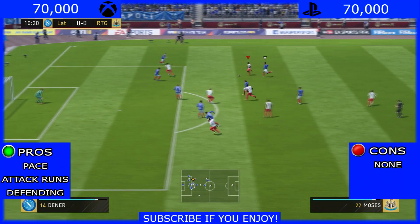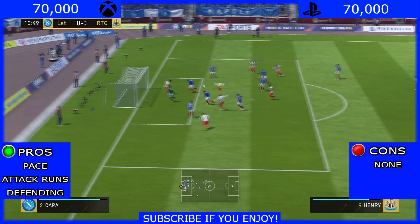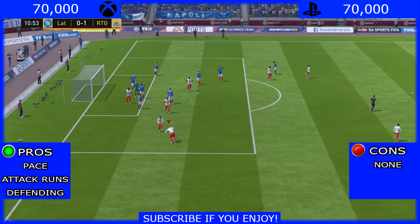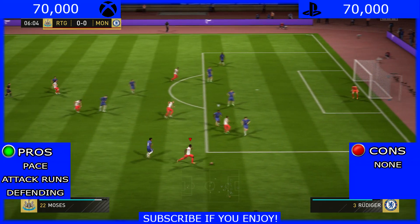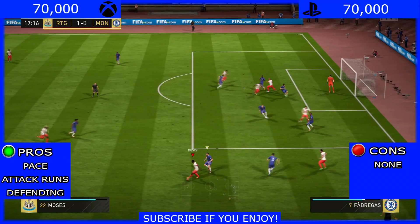Here Moses just drives with the ball, which he did all three games — brilliant. His attacking while driving with the ball is definitely a pro, and he makes that goal — Thierry Henry finishes it off, what a goal that was. Here Moses runs down the wing again, gets in a cross, Martial can't quite get his head to it, but that was very good play by Moses.